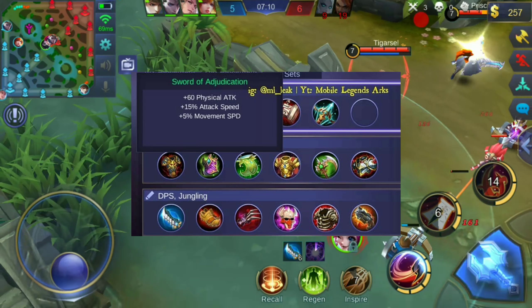The last item still has no picture, but we have the stats. Its name is Sword of Adjudication and it has 15% physical attack — wait, 60 physical attack — plus 15% attack speed and 5% movement speed. I think this item is very good for Natalya because it gives more movement speed so she can run faster, plus faster attack speed and decent physical attack. Hopefully they add a unique passive too, which would make it even better.